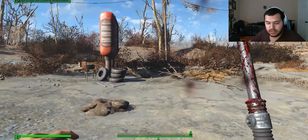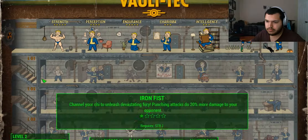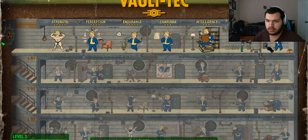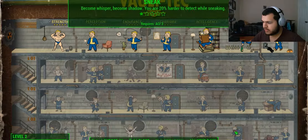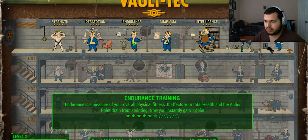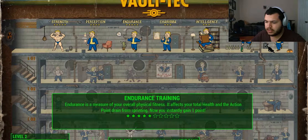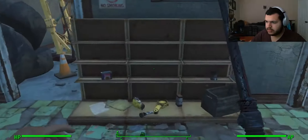Hold Tab to open perk chart. Oh god, okay, that's a lot of perks. I think I'm gonna go with Endurance — I'm gonna try and get that up. Oh, that's a door, okay.